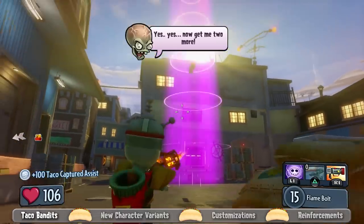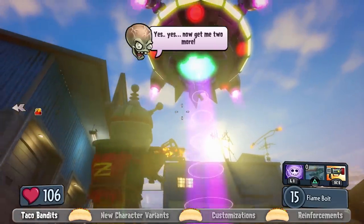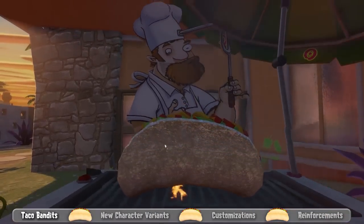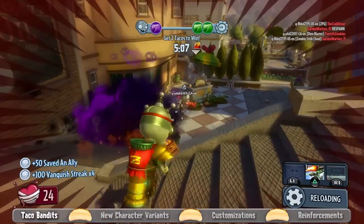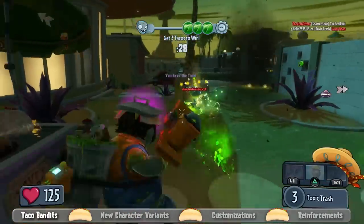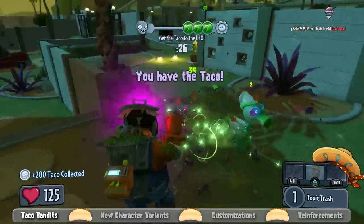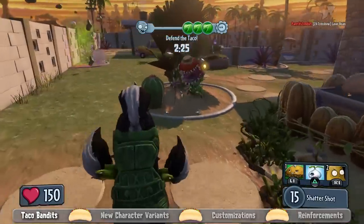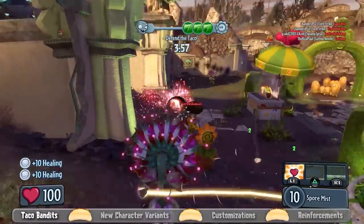A new game mode we'll be introducing soon is called Taco Bandits. Taco Bandits is our take on a classic capture the flag, but using cool tacos as the thing to get. Crazy Dave has a fortified taco in every map, and the zombies are trying to get it. The zombies need to capture three tacos from the plant's taco stands, but the plants know the zombies are coming, so they have fortified their area.